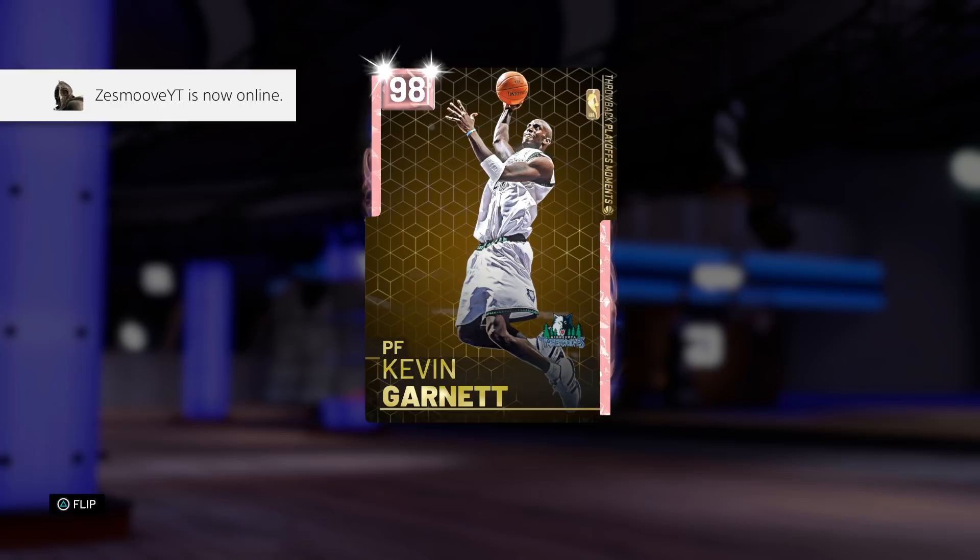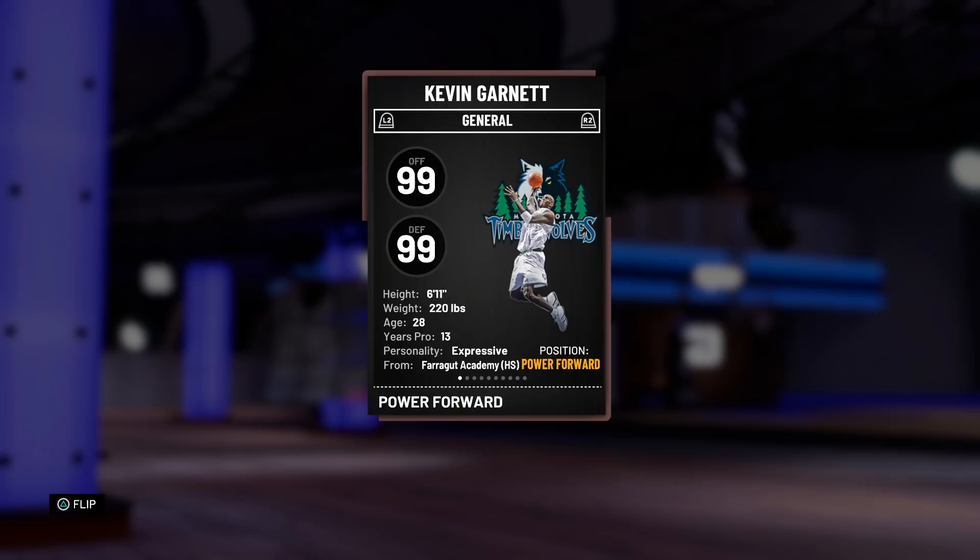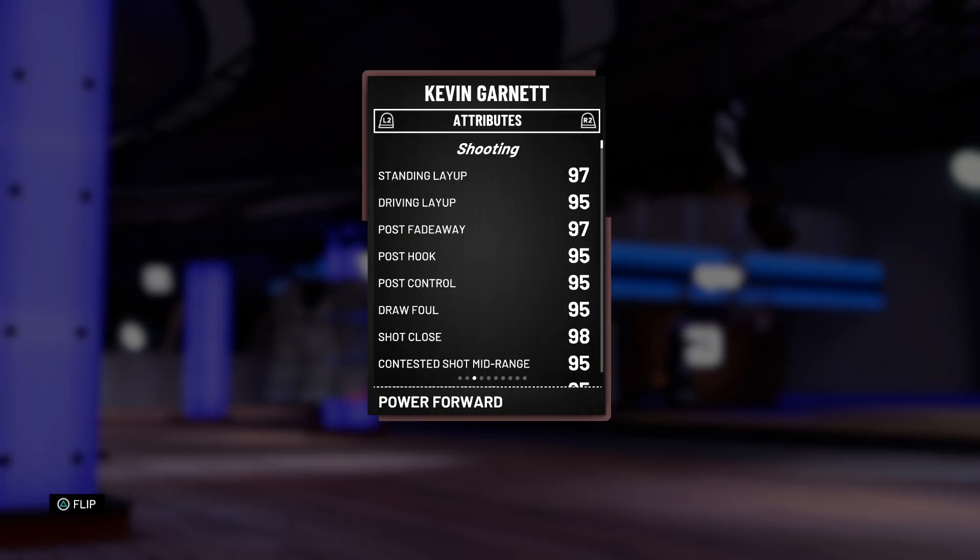Kevin Garnett is finally in our hands — yet again another 20th anniversary player in these throwback playoff moments, so it's definitely gonna be interesting to see what they're gonna be doing with the cover series 3. Either way, let's dive into these stats. This is the Timberwolves version; the Celtics version is going to be the 20th anniversary version. Diving into these stats: 99 offensive and defensive overall, no surprise — 6'11", 220 pounds.